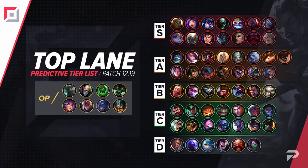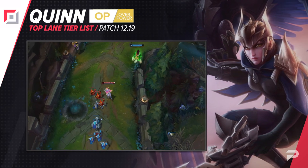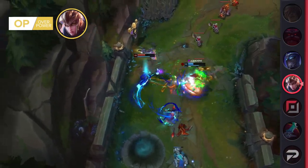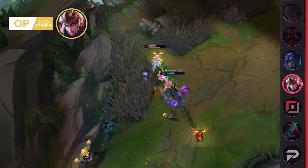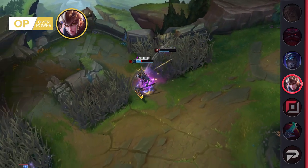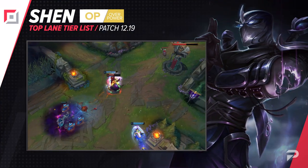Now let's get to that tier list. Starting with top laners: Quinn has consistently been performing well so we're promoting her to the OP tier. Her ability to bully lane is pretty much unmatched — she's the only marksman top laner that can reliably win lane and duel her opponents later on. She's also the only lane bully that does a great job of extending an early lead to the rest of the map thanks to her ultimate. Quinn can help the whole team close things out quickly even if the game drags on.